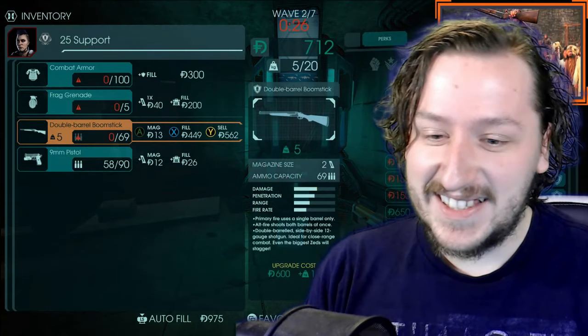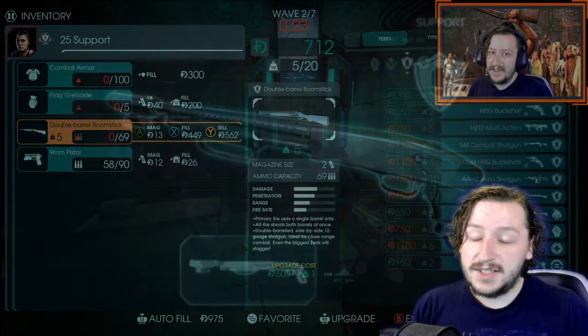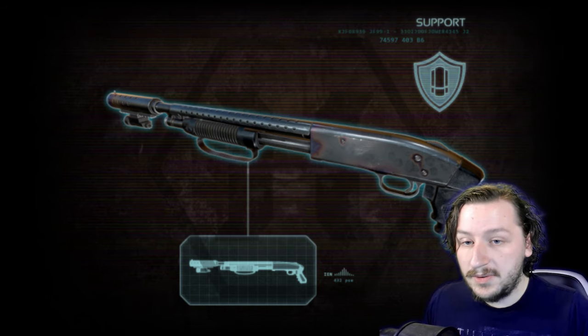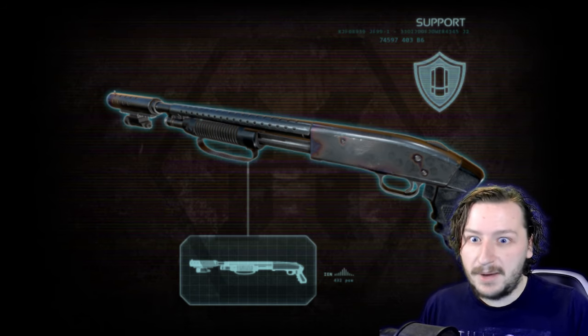So this list was actually kind of difficult to put together because a lot of these I didn't know exactly where to put them. The worst that support has is honestly just kind of average weapons, which is a really good thing. So let's get started — currently support has 13 weapons, and coming in at our 13th spot, we have the SG-500 Pump Action Shotgun.